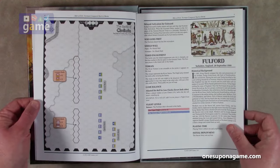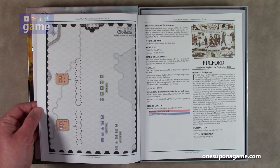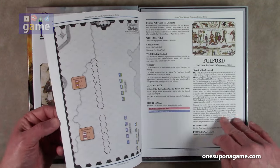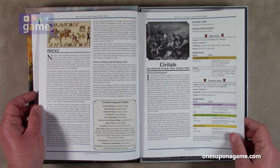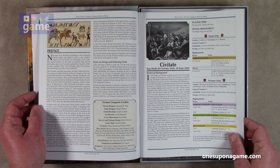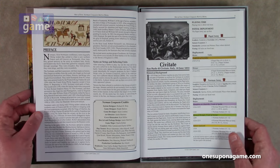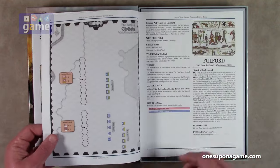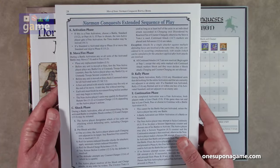The scenario book tells you which map section to use, where the units set up, and the various rules for that battle. After selecting a battle to play, lay out the map and set up the units called for in the deployment section. Some units appear in more than one battle — they are made identifiable for scenario purposes by their command stripe color. In Norman Conquest, units of the same type may have different shock defense DRMs, meaning players need to choose the specific numbered units called for in the battle. The scenario book comes in at 24 pages and on the back has the extended sequence of play.